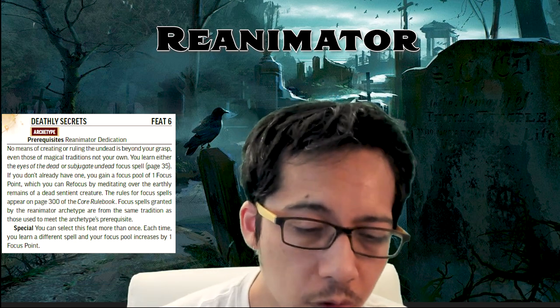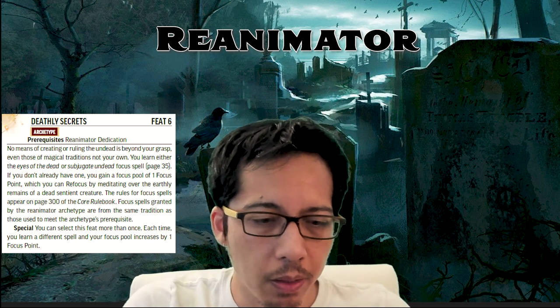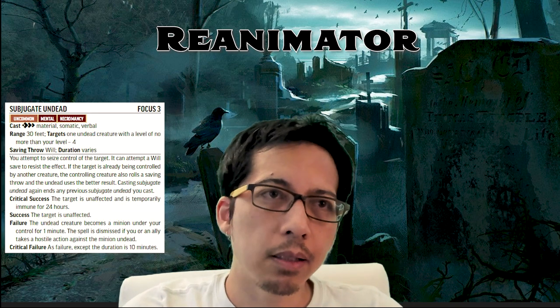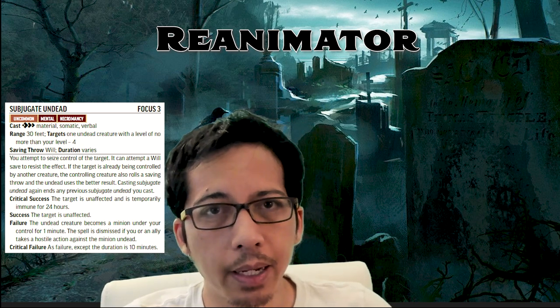Next are the optional additional feats. Deathly Secrets gives you one of two focus spells, and you can take it twice for both. The first is Eyes of the Dead, which lets you perceive through the senses of an undead you control. The second is Subjugate Undead, which lets you try to seize control of an undead creature you encounter — it makes a Will save against your casting.